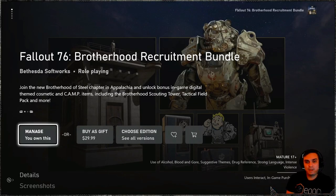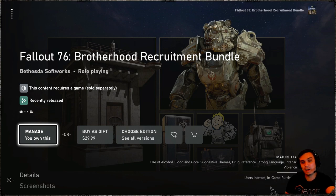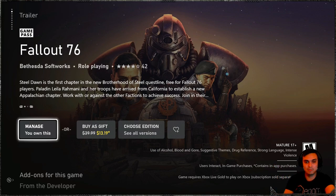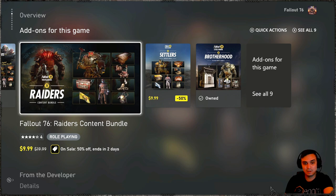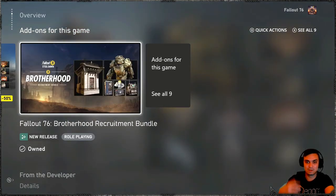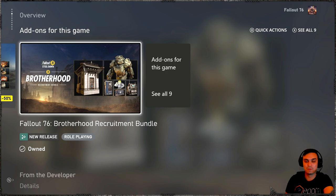Before we review all of the items included within this bundle, let's talk about the price. The original price is $29.99, which I feel is overpriced. I would be okay if it were $20, but $30? That's not cool. For example, the Raiders Bundle is $19.99, the Settlers Bundle is $19.99 — why is this one $29.99? It's exactly the same. It's like 50% of a game's value — Assassin's Creed Valhalla is $60, and this is $30. It's crazy.